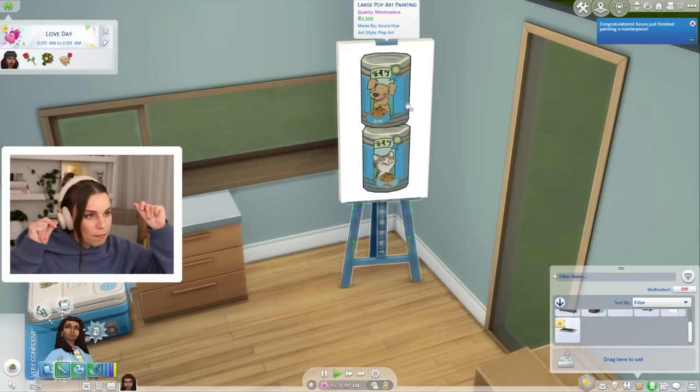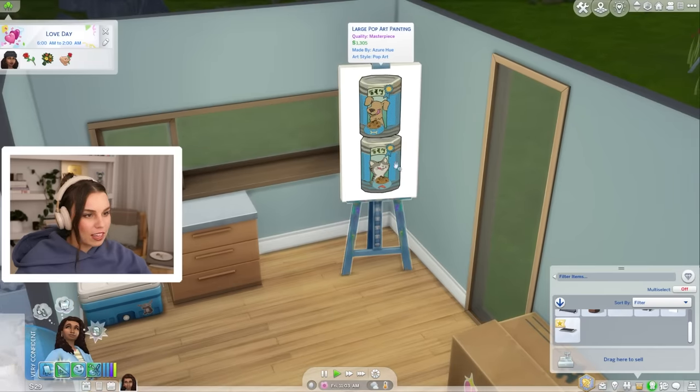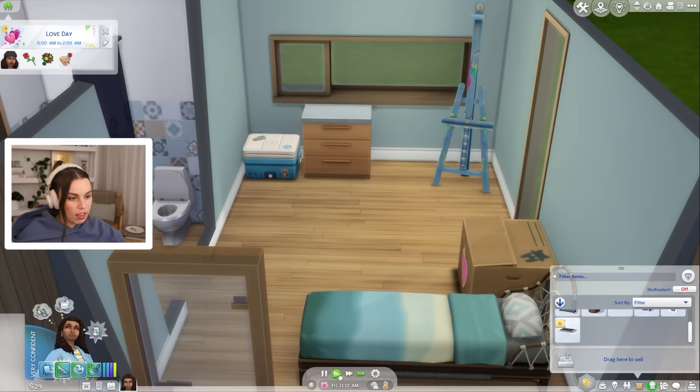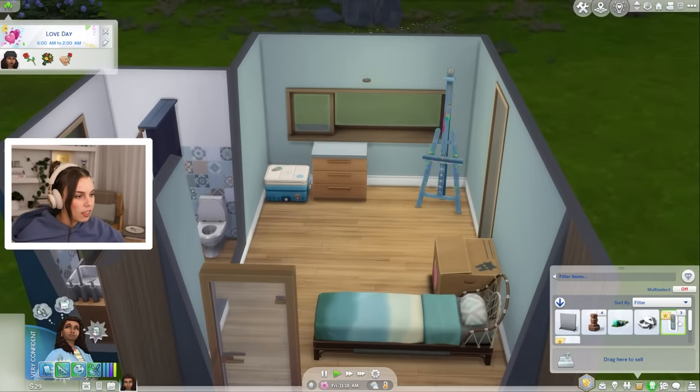We'll go back to the gallery where we have the audacity to sell them inside the gallery — that's how confident we are, so we are bound to succeed. And snaps — this is a masterpiece, worth 1,300 simoleons. I actually think that is so cute, it reminds me of my dog. Let's do a classic painting. Oh no, we don't have enough money. Dang it. What can we sell?